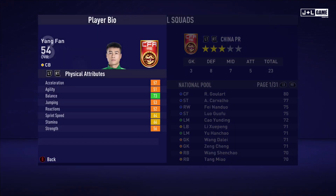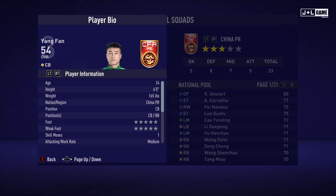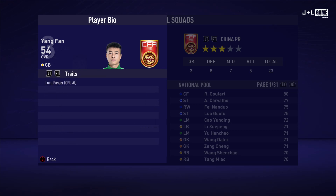Next up we have Yang Fan. His physical attributes are mostly orange with one green and two yellow — pretty okay. His mental attributes are a bit lacking, mostly red and two orange. His skill attributes are also mostly orange and red. He has an overall average of 54, which is not looking too good. Here is his player information and his traits — one trait available.